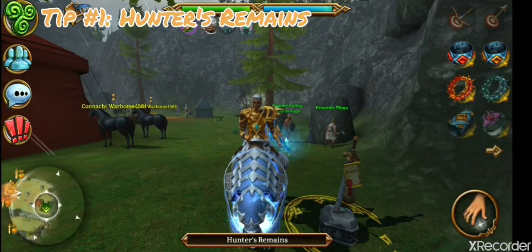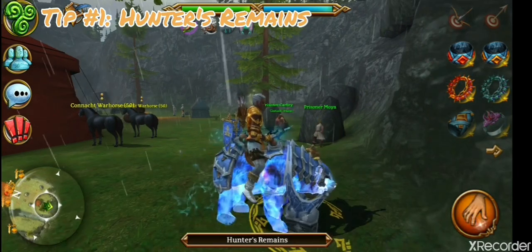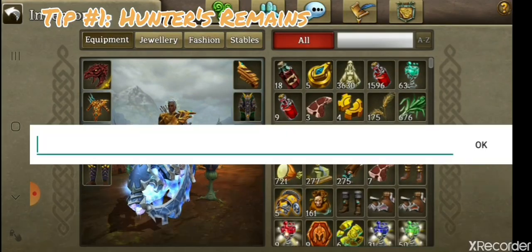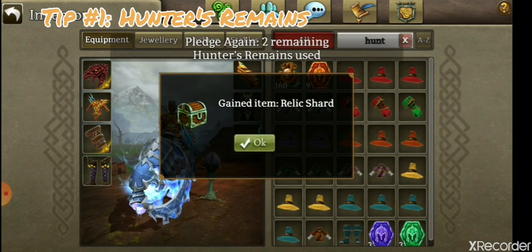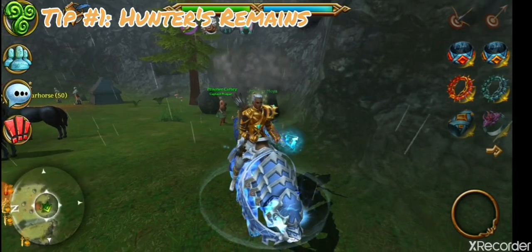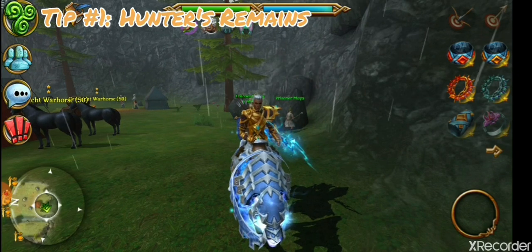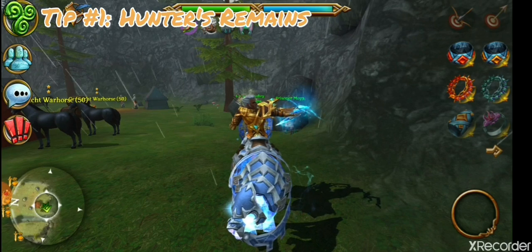Number one: Hunter's Remains. You simply select it, press this button here, pick it up, and once you've got your Hunter's Remains you can open those to get relic shards. You hand those in to a guy next to the bounty trader in Farcrowd Castle. For those bounty tokens, you can even sell them — they go for about 2 to 4k at the moment in Zingwidian — or you can simply use them for your daily bounties, which I strongly recommend.